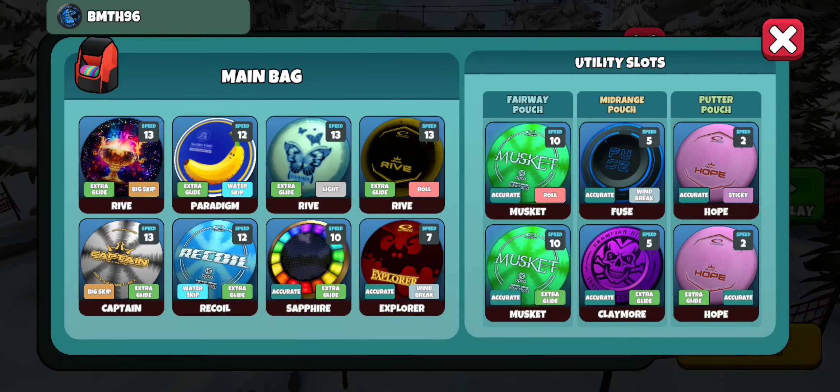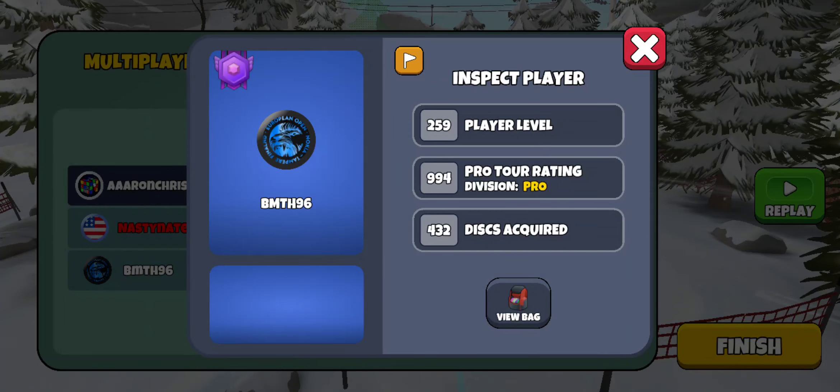Let's take a look at the greatest in the game — take a look at his bag. He's got the Sticky Hope, the Glide Hope, the Windbreak Fuse, the Glide Claymore, the Roll Musket, the Glide Musket, a couple of glow discs, the Glide Sapphire, the Windbreak Explorer, the Water Skip Recoil, the Water Skip Paradigm, the Glide Skip Paradigm, Light Glide, Ride, Glide Roll Ride, and he goes with the Glide Captain. Very versatile bag — tough player, good competition. I was able to get the job done that time. There you go guys, today's multiplayer round of the day — hopefully I can start climbing that leaderboard and hit my goal of 1000. Next week, keep an eye out for the point round competition. As always, thanks for watching me play some DGV!